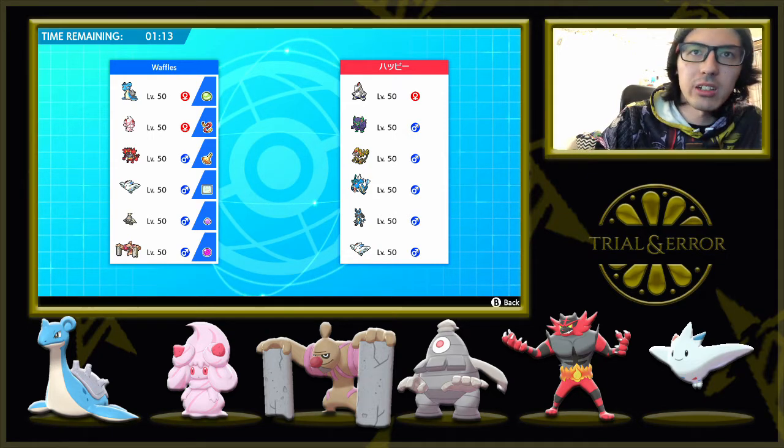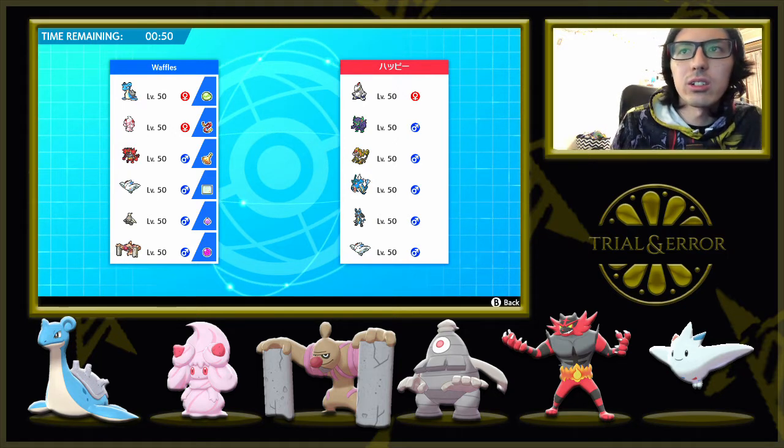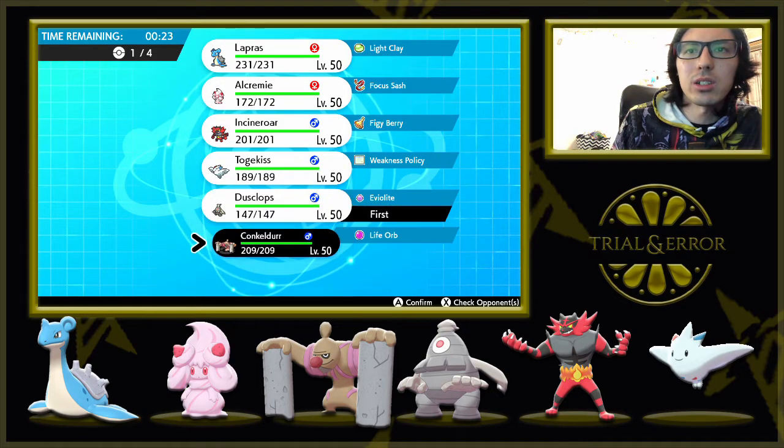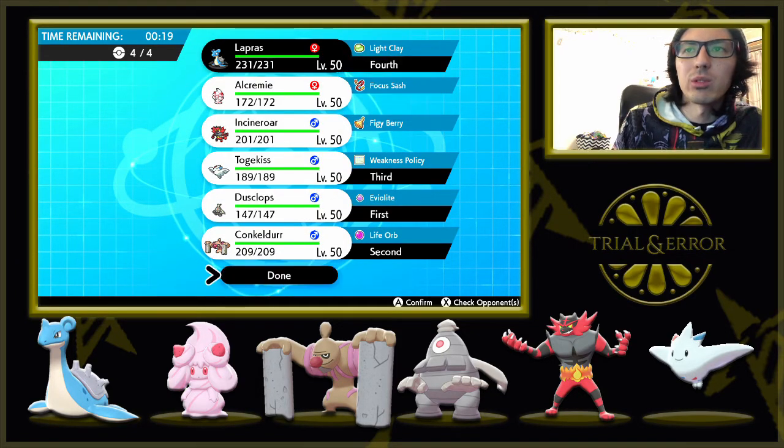Grimmsnarl is there with the Screens, Kommo-o to get Clangorous Soul. We've got a lot of Fairy type so I don't think Kommo-o is going to come, but we shouldn't assume that. Looking at the leads, I think Grimmsnarl probably comes paired with something else. What would be best against my team? Maybe Lucario actually. So I kind of want to lead Conkeldurr plus — how fast are these Pokemon? Decently fast, I think Trick Room would be nice. So if I lead Dusclops plus Conkeldurr, and then make sure I have Lapras in the back for Togekiss, and maybe a Fairy type just in case — let's bring Togekiss as well. So I'm going to go Dusclops and Conkeldurr to start with Trick Room, Togekiss and Lapras in the back.